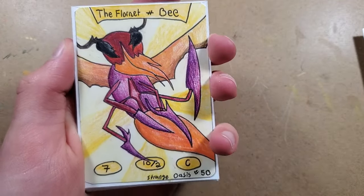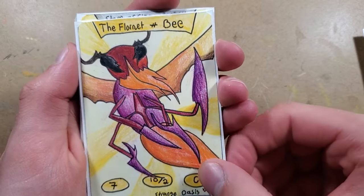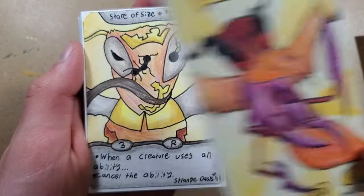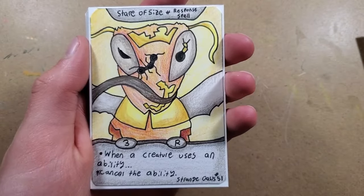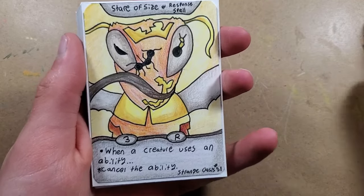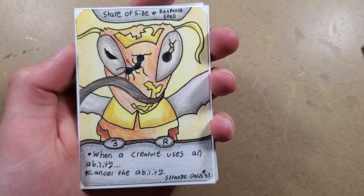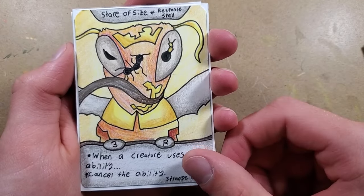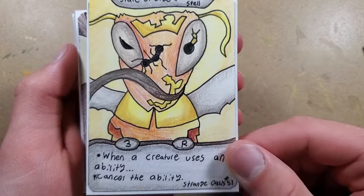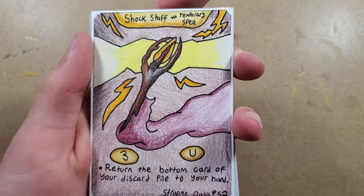People said this card's really good because it can one-shot a landscape, since it's got ten attack and landscapes have ten health. So if you can manage to play it, it's a really good play. Then, Stare of Sighs - I've been making some insect-themed cards. There's a little ant looking at a giant bee hovering over him, and it says when a creature uses an ability, cancel the ability. This probably should have been at two cost, but we'll see if it gets any play.